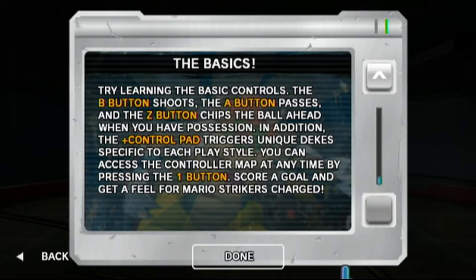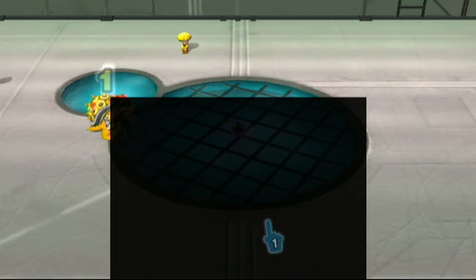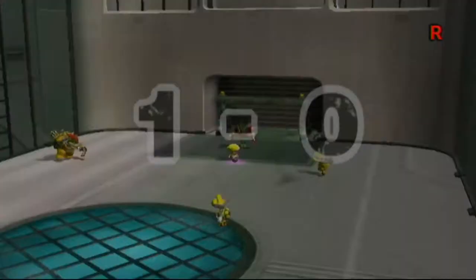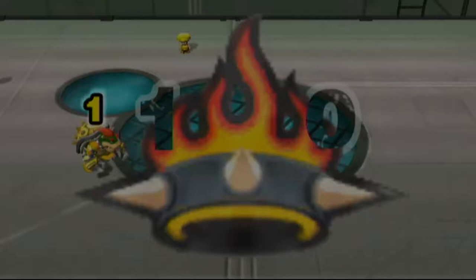Bowser's tweaking. That chip ahead is just a tiny little pass, I guess. Toad's quick. I like the vibrations when you pass and get the ball again — that's cool. This game looks like trash though. It's probably one of the first Wii games, but still, it probably looks worse than the GameCube one. Bowser's slow.